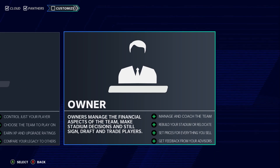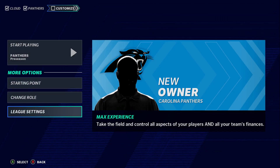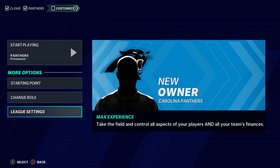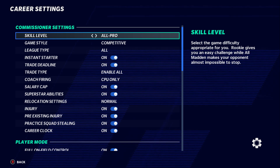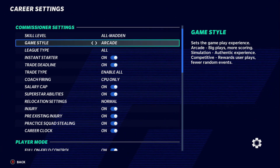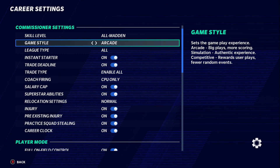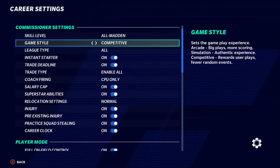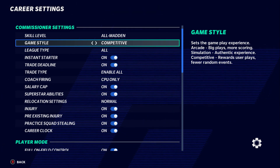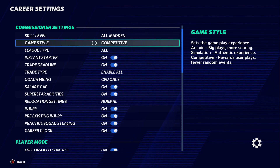In a 32-man league, motivator is pointless, and trade influence has nothing to do with owners. So go back to change role and pick owner — financial mogul. For league settings, this is the most important thing before starting franchise mode. You can pick between skill settings: All Madden, Rookie, Pro, All Pro. I play All Madden. You can also pick Arcade, Simulation, or Competitive.